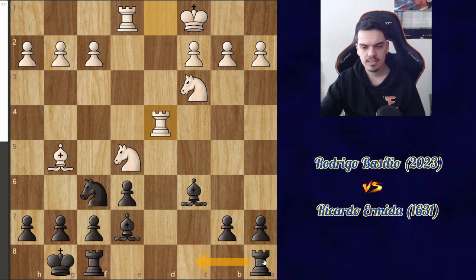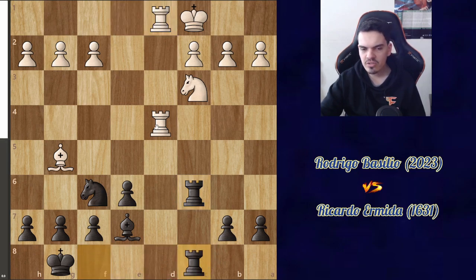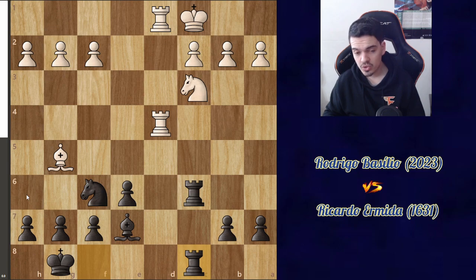I should have played rook ac8, which would have been completely fine, because even in the worst case scenario, if he doubles here, I can double here, and if he ever infiltrates on d7, I can always just play rook c7 to cut the connection of the rook. As long as I keep this bishop on this diagonal and cover the d8 square, I'll never get back-rank mated. I can also make some luft with h6.